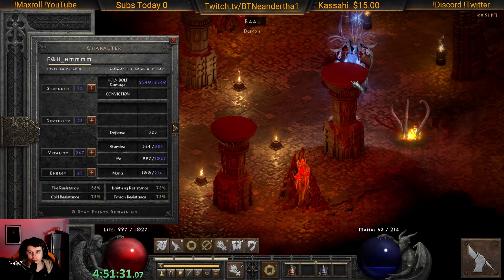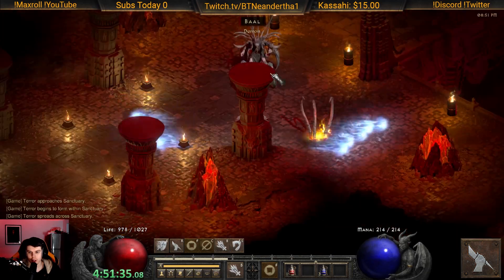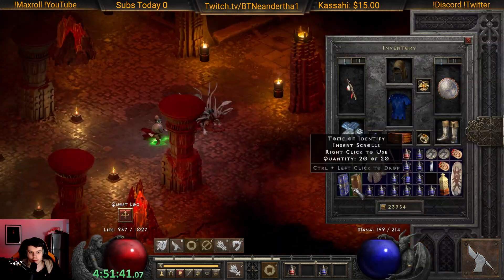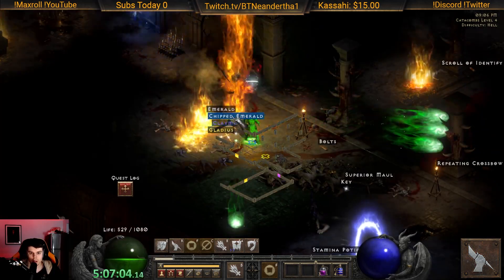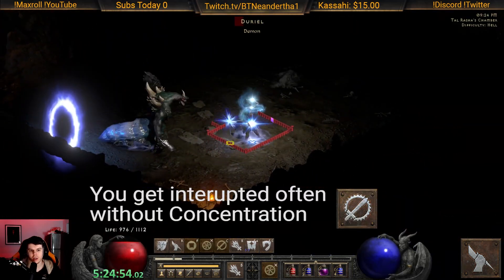Nightmare Baal — as you can see we're just destroying with holy bolt. We're at the 75 FCR breakpoint with our gear at this point. Look at this — absolutely shredding Andariel in hell, and we're around level 50 or so here at this point.